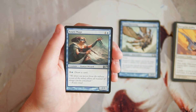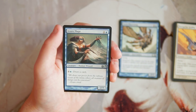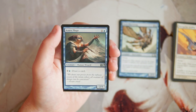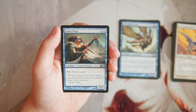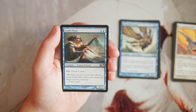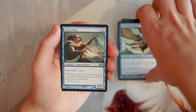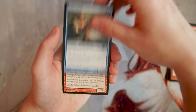Our first uncommon is Atur Mage — a 2/1 for one and a blue. You can pay three and a blue to draw a card. It's a really good card. The 2/1 for two isn't great but it's not unreasonable, and on top of that you can draw a card repeatedly assuming you have the mana. It provides a mana sink, which is really important especially in a blue deck where you're leaving up mana on your opponent's turn. If they don't do anything, you just draw a card at end of turn. I actually really like this — honestly maybe more than Shock, though I might be wrong.